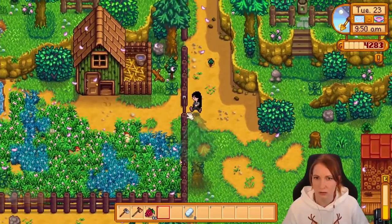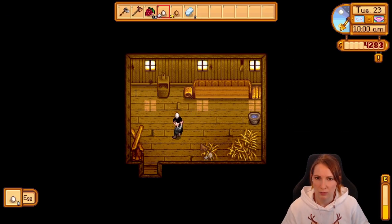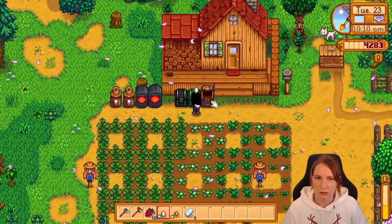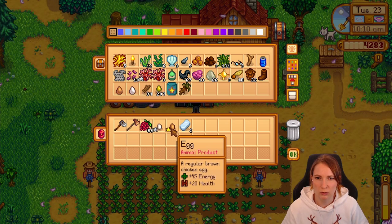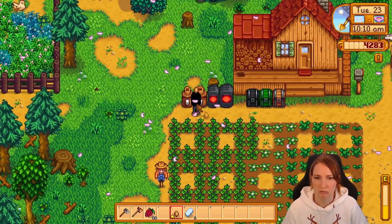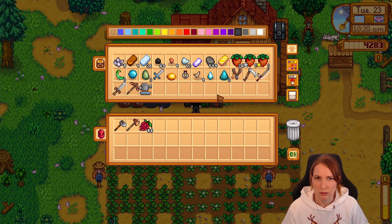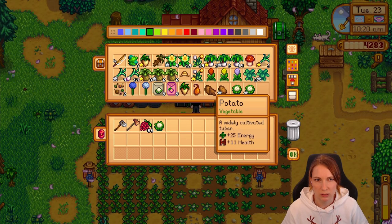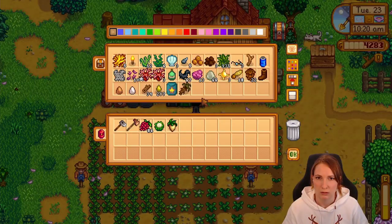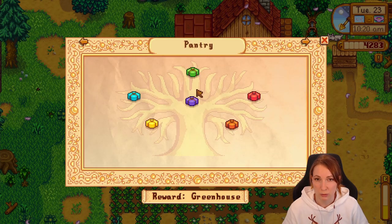We'll get the eggs and then we're gonna make a couple of preserve jars. I think we also can go to the community center now. Let me check the eggs — I don't know what's better, a gold small egg or a big one, for these. I'm gonna take what we can take to the community center. I need to bring you and the beans — that should complete one of the bundles. Which means we'll see what we need for the other ones.